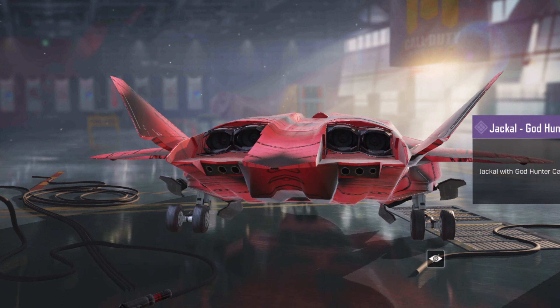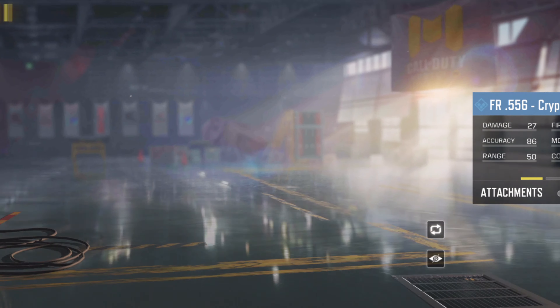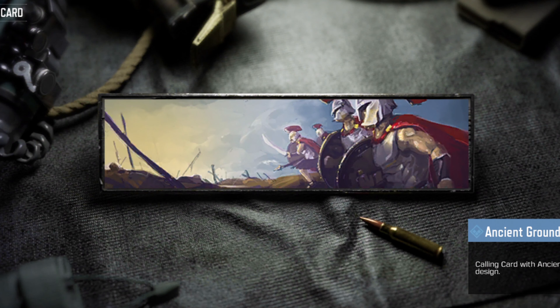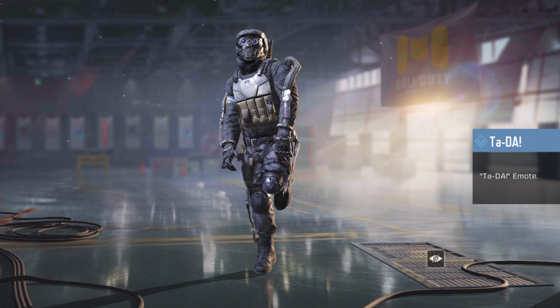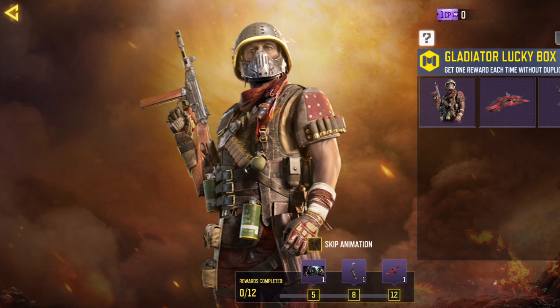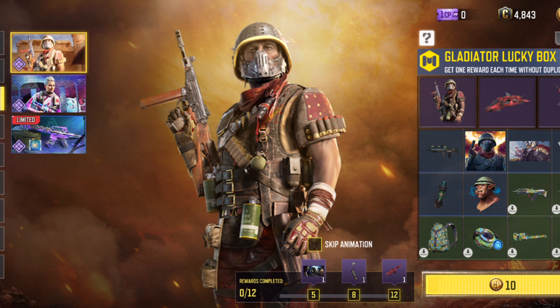The lucky box also includes the Jackal Gold Hunter as an epic skin, the GKS God Hunter epic skin, the FR556 Cryptid, the Gladiator avatar, the Ancient Grounds calling card, an emote, and a music item — really nice to look at.